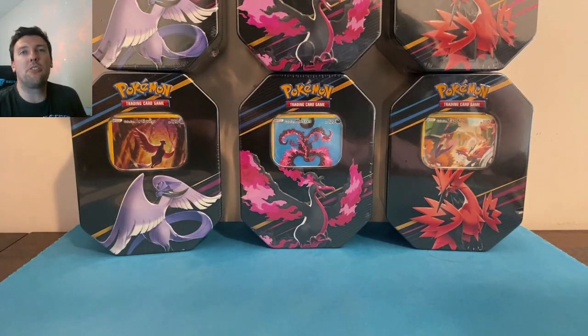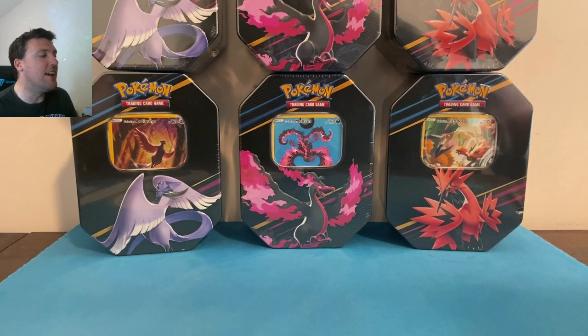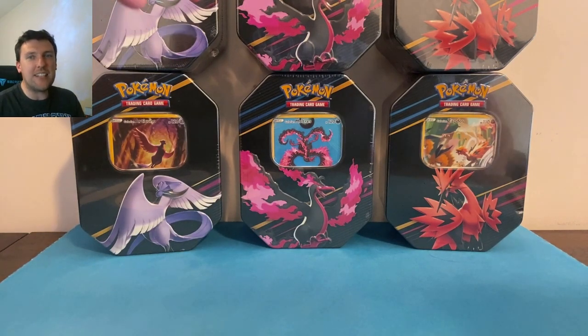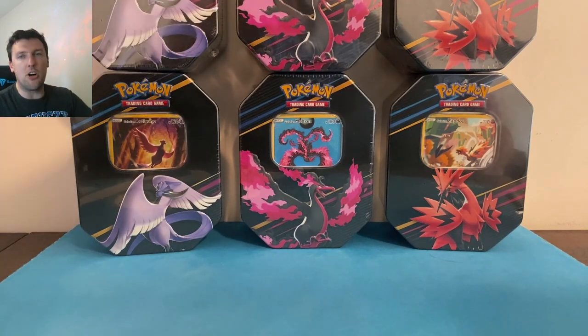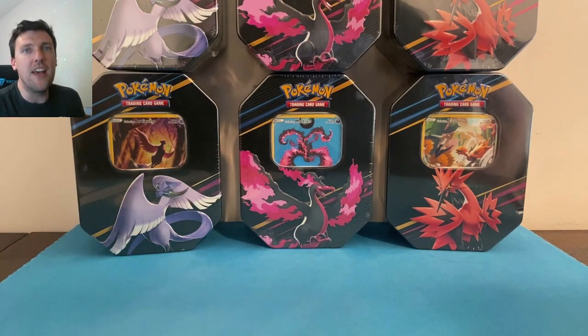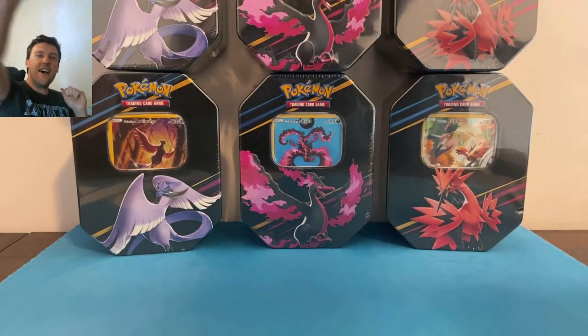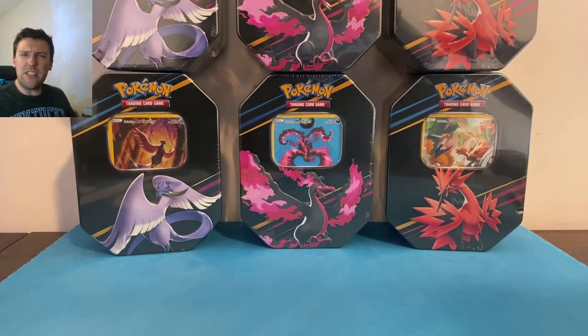What's up everybody, welcome back to the Pokey Cuz TCG channel! For today's video we've got a Crown Zenith opening — all Crown Zenith to kick your Monday off. We've got six tins today, two each of the Galarian bird tins: Articuno, Moltres, and Zapdos, four packs each. Quick math: 24 packs of Crown Zenith in today's video. Let's hop into it!